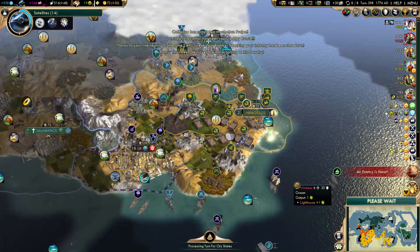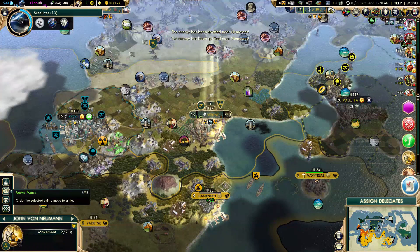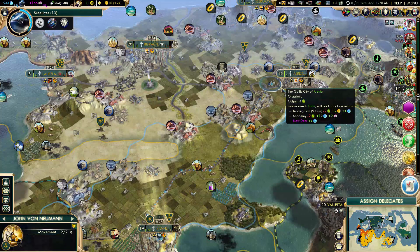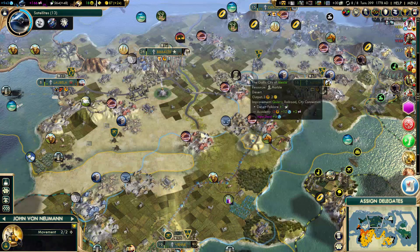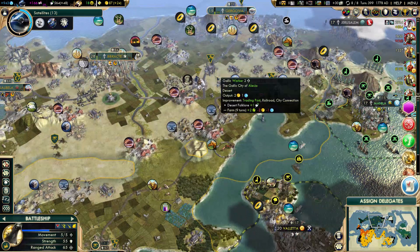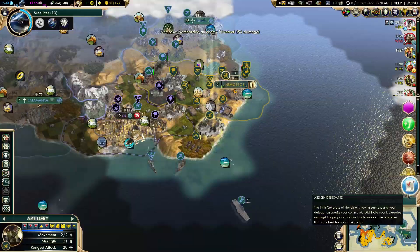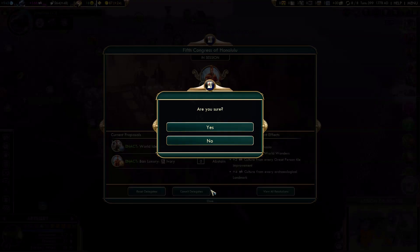Catherine completed the Manhattan Project. I shot down one Great War Bomber and I got a Great Scientist. That won't give me satellites, but it will be pretty close. I could save some Great Scientists to get more science out of them — that's a good idea, just to maximize their science. I don't need satellites right now, and using scientists wouldn't give me satellites anyway. I'll just wait — I'm about to get the research agreement, so I'll maximize my science from scientists and save them up for now.